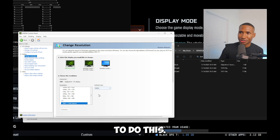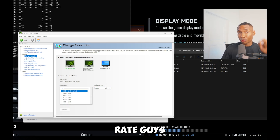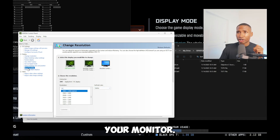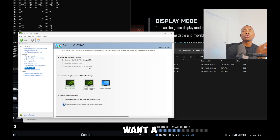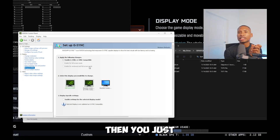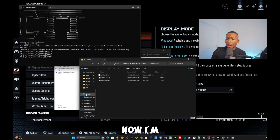Go to Change Resolution — a lot of people forget this. If you have a 1440p monitor make sure it's set to 1440p, and make sure the refresh rate matches your monitor. For G-Sync: if you want a smooth game and don't mind a little latency, enable G-Sync. If you care about latency and don't mind less smoothness, disable it.